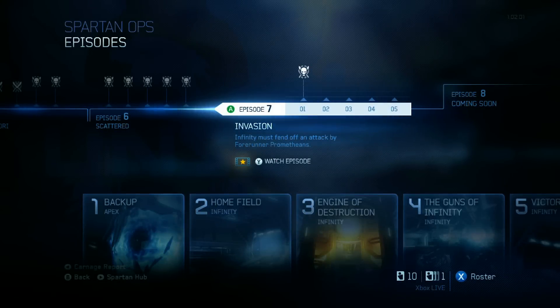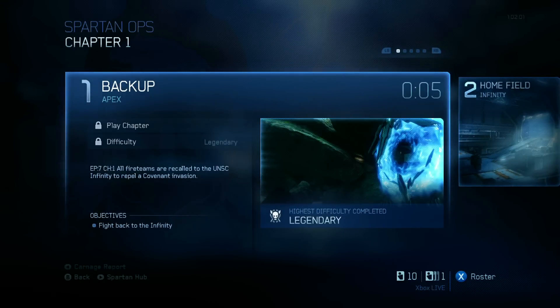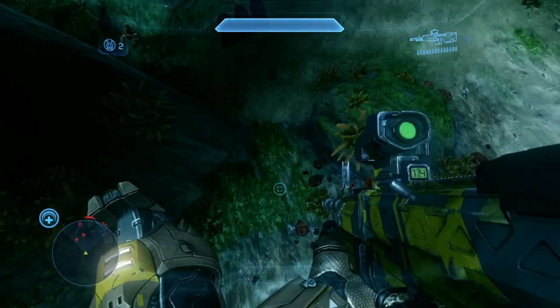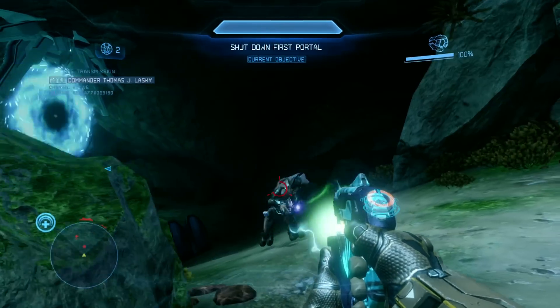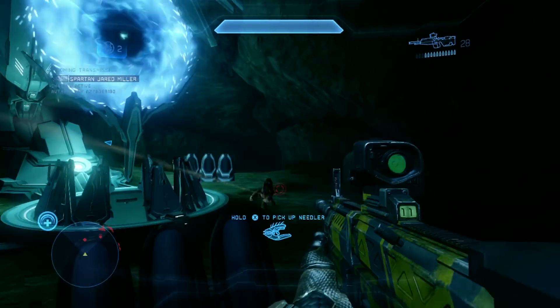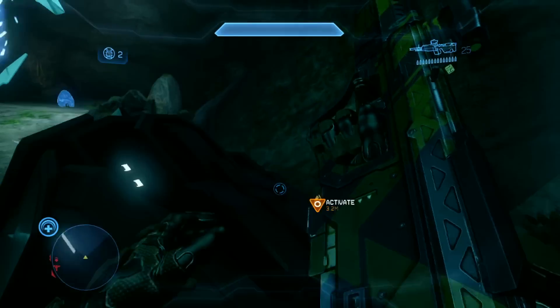Hi guys, I'm RC, and this is Episode 7, Invasion of Spartan Ops. This is the first chapter back up on the map Apex. I'm on Legendary, I'm on my own, and I do not die once during this. I'm going with a very vehicle-focused loadout this time for the Mantis section and the Ghost Rush towards the middle and end, but it will help a little bit towards the start as well. I've got a DMR, Plasma Pistol — that's pretty much standard for Spartan Ops — and Regen, so I can get my shields back quicker than the standard recharge.